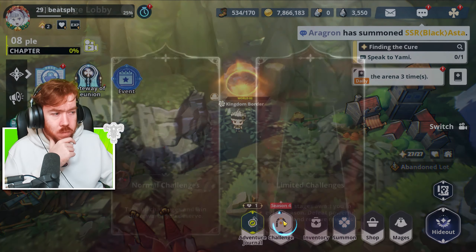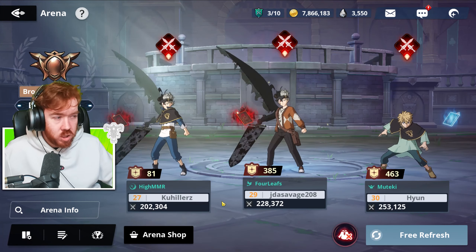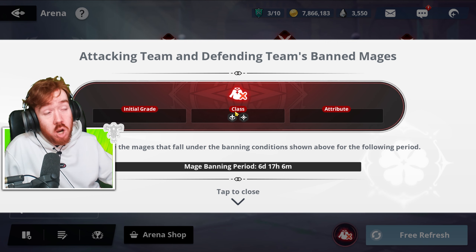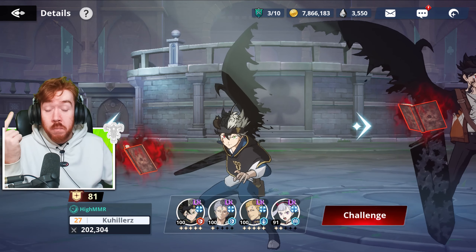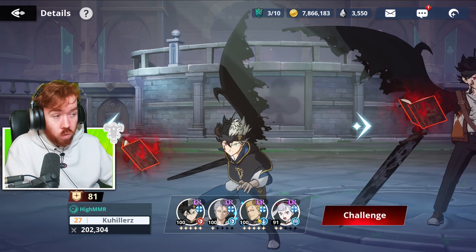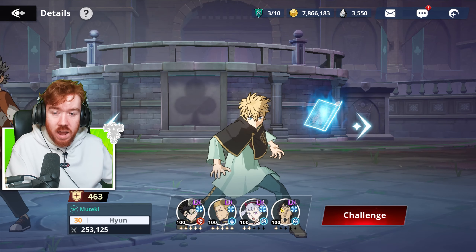The event arena right now is heavily a stun meta since you can't actually bring any support class - no Vatos or Funeral - so no speed meta, and you can't bring healers like Mimosa either. Right now everyone's using stuns. Asa can stun with his combo attack, Mars can stun with his combo attack, and combined you get like a five-stun combo. Julius can stun with his ultimate.